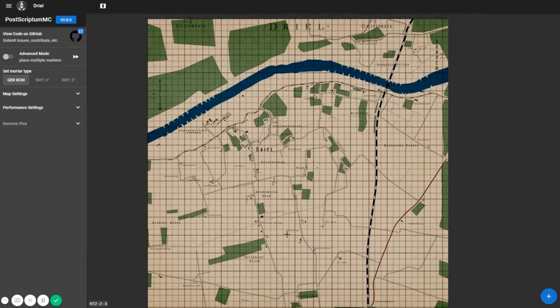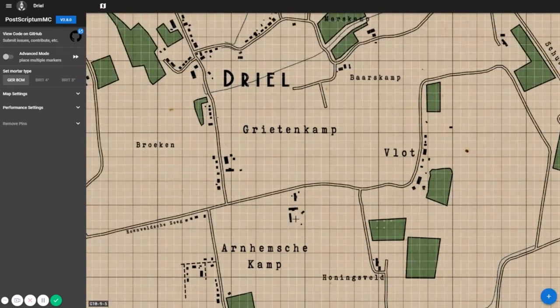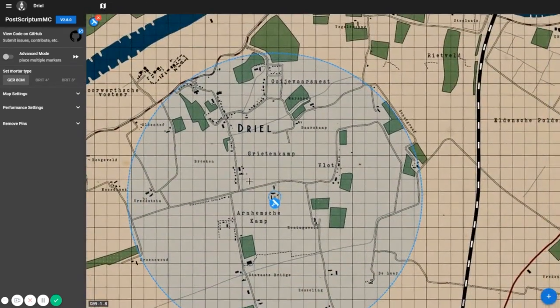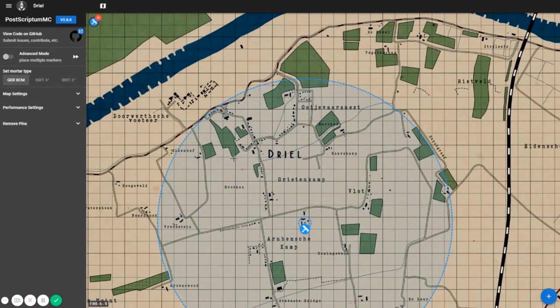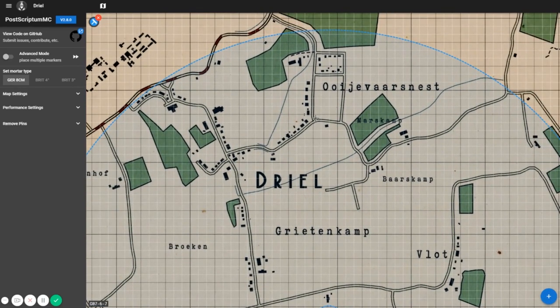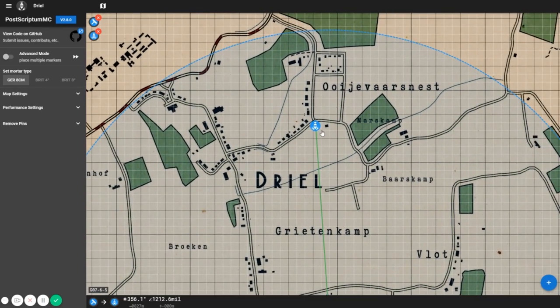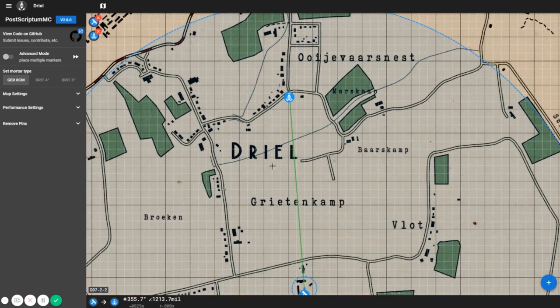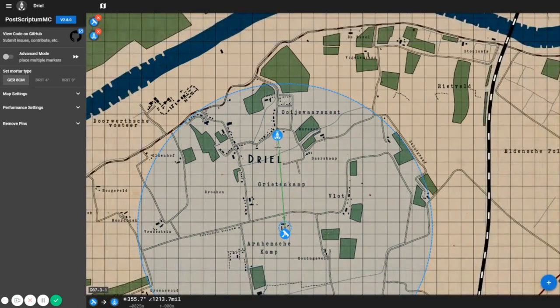How do we get accurate mortars? Using a mortar calculator. The link will be in the description to this mortar calculator, which is a drag-and-drop simple function site. For example, say we were using a German 8cm mortar and it was placed somewhere in here, a secure compound a little away from the front. We would then place it there, giving us our range circle. Then say we got an order that we need mortars at a certain grid — we can then place a mortar marker, which is also draggable. Doing so gives us the direction of which the mortar will fire, as well as the Milleradian so that we can get the range right and the compass adjustment angle to make sure that the mortars are firing on target.